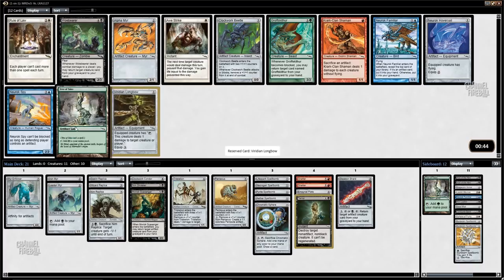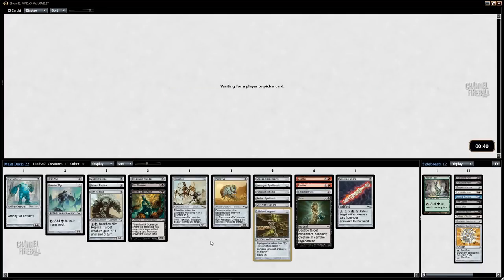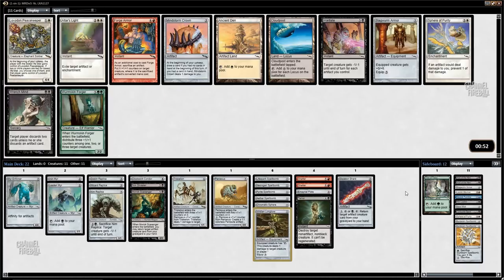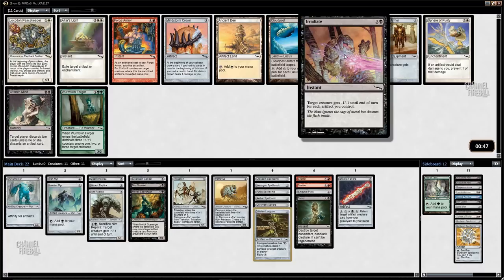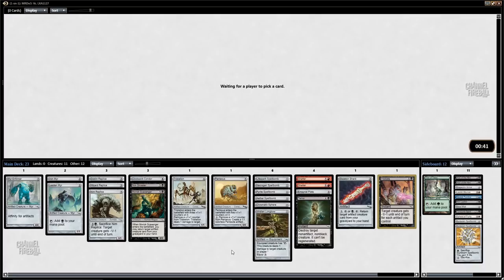Basically if you have two creatures in play and you have Viridian Longbow on one of them, you can shoot, move, shoot — it's just a common that guns down their whole team. I'm gonna take that over Neurok Spy, Tree of Tales, and some others. I really just want to pick up more mirrors, but I'll take Irradiate here over a bunch of nonsense since I've got enough artifacts that Irradiate is going to be good.